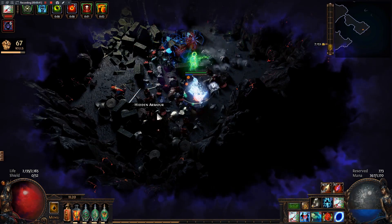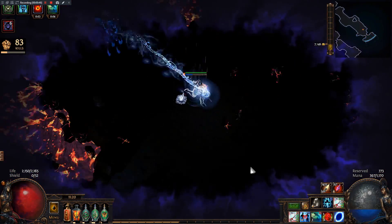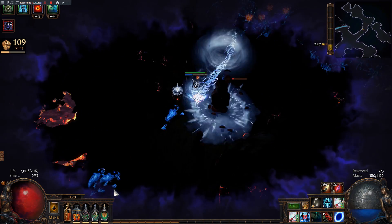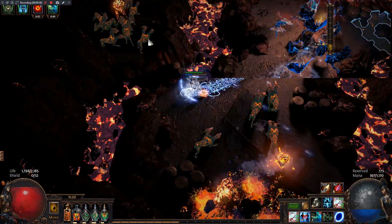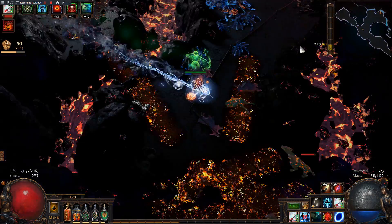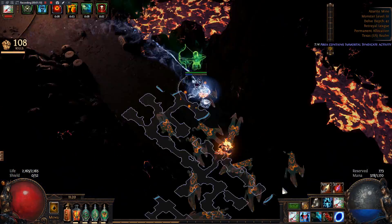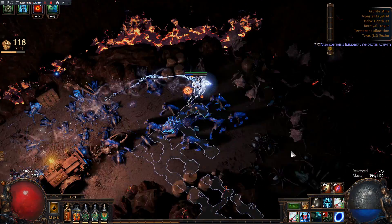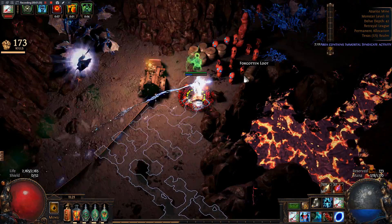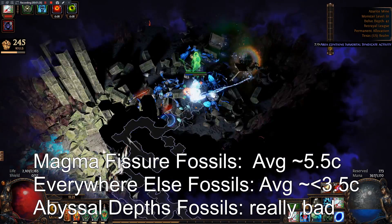While farming in the darkness is fairly easy once you've maxed your darkness resistance and put some movement speed on your character, optimizing the amount of currency gain per hour requires a little more concerted effort. Firstly, you have to farm the right biomes. Fractured walls in the magma fisher biome, with the red backgrounds, contain common fossils that are worth about 5.5k on average at the time of this recording. Every other biome, like the blue frozen hollow or the purple fungal caverns, contains common fossils worth around 3.5k or less on average. That means while you are in the magma fishers, you are earning about 50% more currency from fossils, which really adds up over time. As a general rule of thumb, you want to avoid the abyssal deaths biome due to the complete lack of valuable fossils.